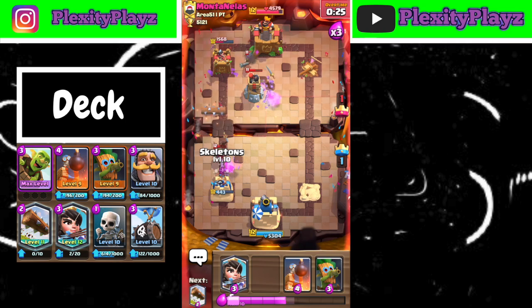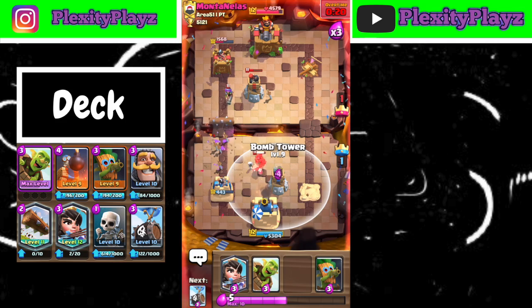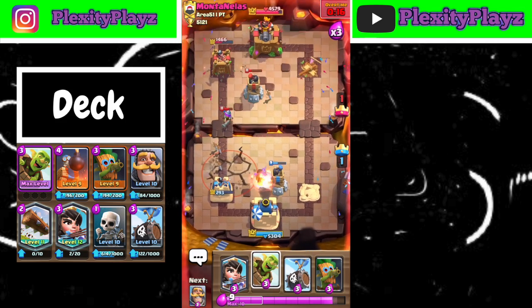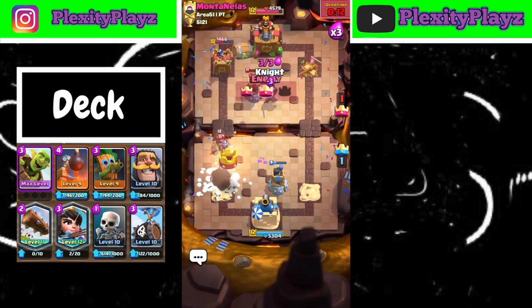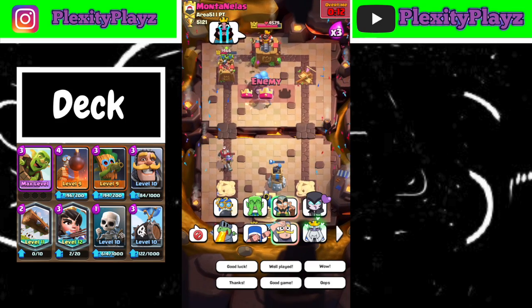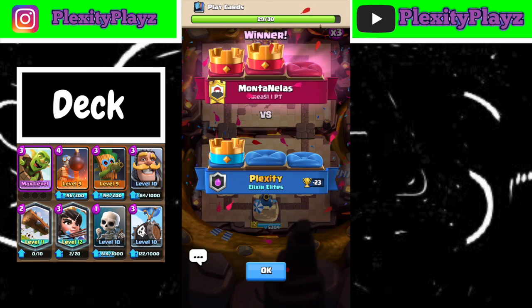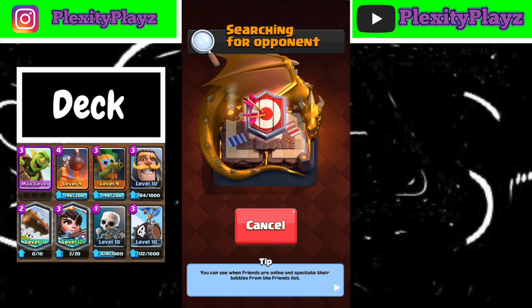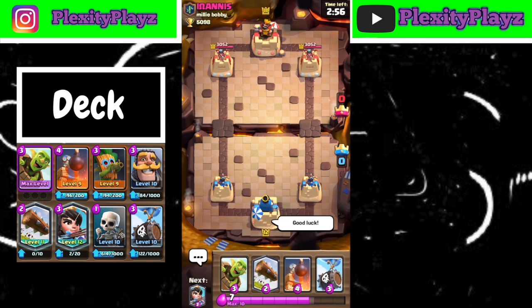This is not looking good unfortunately. I think we'll lose this - that's going to be an easy log-hog pull, but that musketeer - no! That musketeer takes our tower, how unfortunate. That's so unfortunate for us guys. Let's hop into another game and see if there's going to be a mega knight, and if that's going to be the end of the video.